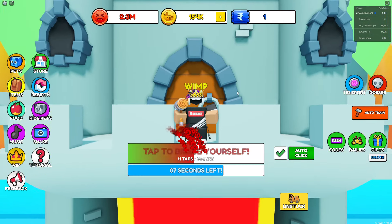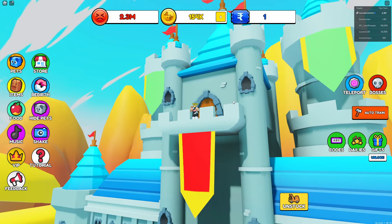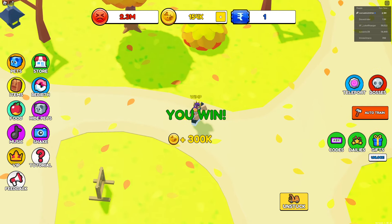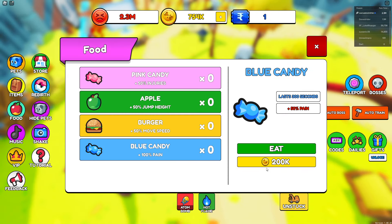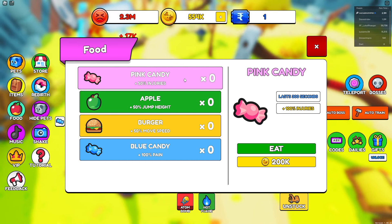We hit 2.3 million — that's pretty good! Brace myself — and I fell off a castle and survived. I'll take it. Got 300k from that. Let's go get the blue candy for even more pain multiplier, and also buy the injury boost and movement speed food.